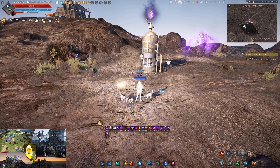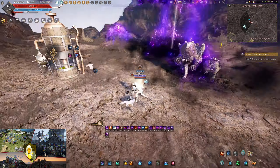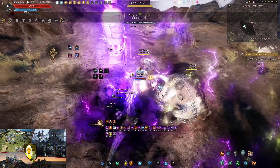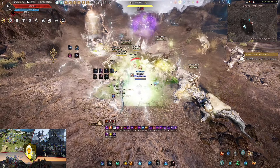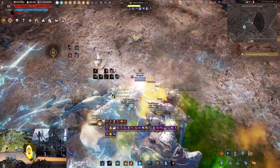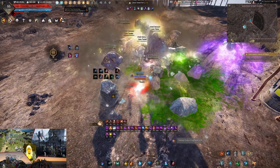Basically, you have a yellow AOE, which is like a soulful ground on the floor. You want to make sure to avoid it — it does some damage. It's not that bad; you take a bit of damage but that's about it. If you have the DP, you will be fine.